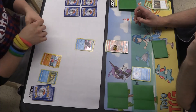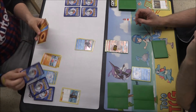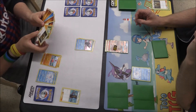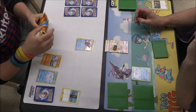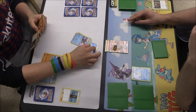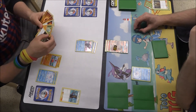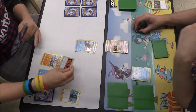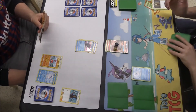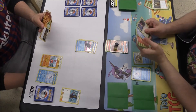Now to attack with 130 we'd need to have 3 energy, so we'll have that next turn. Frostlass for my opponent as well and a Hau there for 3. Looks as if he's got another Meditite — he's put a Medicham down and there's also a Karate Belt there, which basically gives one fighting less. Another energy going on to that Tapu Fini, and I think that Karate Belt did go down.